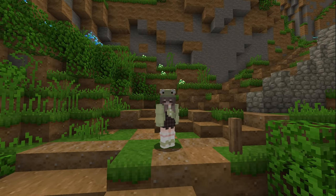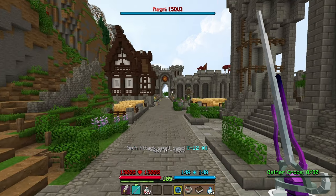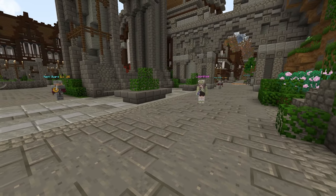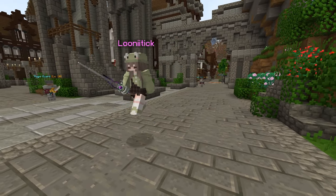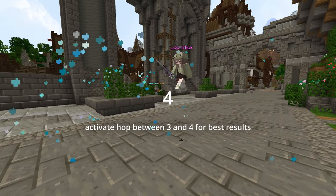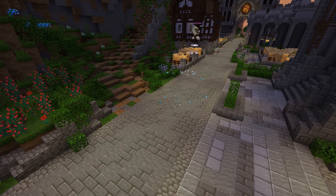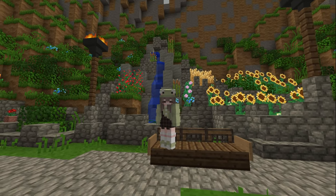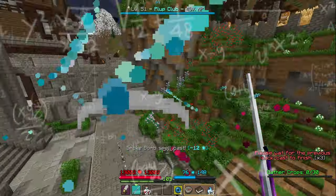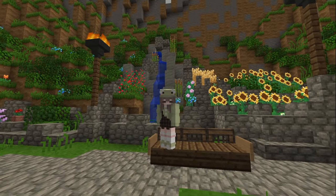This is the most important part about flying, as this is how you gain height. You can learn how to time this by having your sounds turned on and listening for the third swing of Lacerate. Listen closely. You want to time your Hop on the third swing in order to get the strongest upwards launch. With this upwards launch only happening at the end of Lacerate, this means you can't just spam spells in order to fly. Instead, flying is patient and controlled.